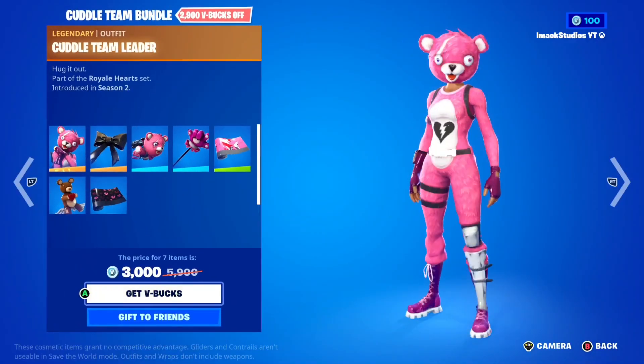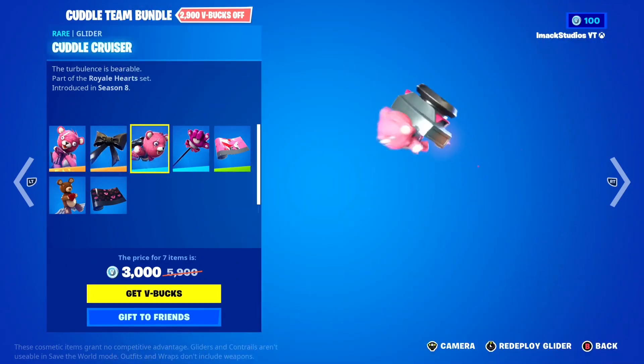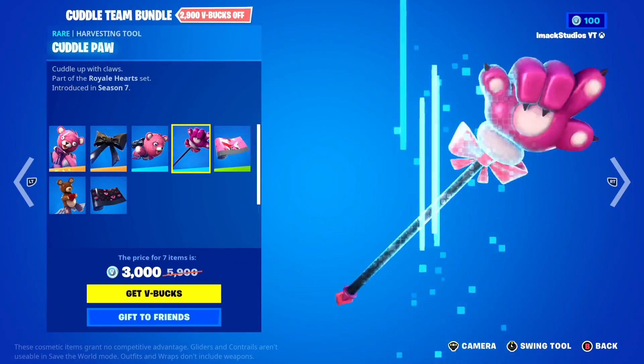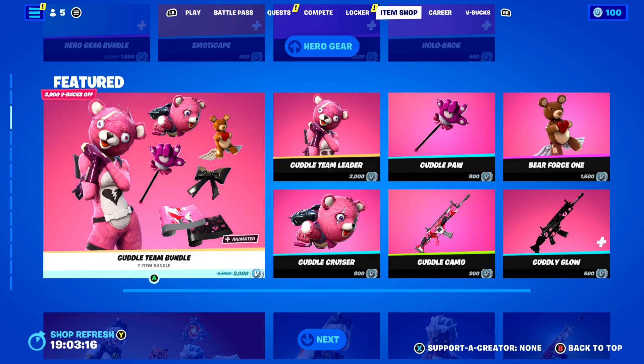The Cuddle Team Bundle is back in today's shop. In this one you've got the Cuddle Team Leader Skin with the Cuddle Bow Back Bling, the Cuddle Cruiser Glider with the Cuddle Port Pickaxe, the Cuddle Camo Wrap, the Bear Force One Glider, and the Cuddly Glow Animated Wrap. If you guys want the Cuddle Team Bundle gifted, let me know down below.